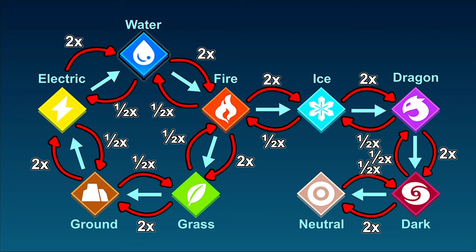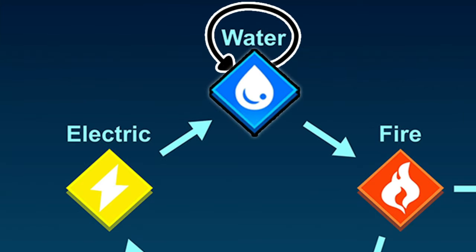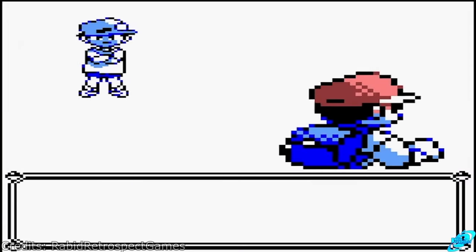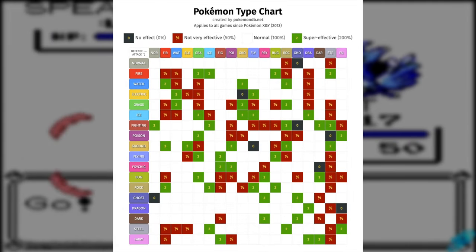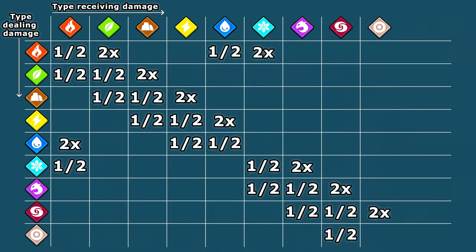Something the game and the chart don't tell you is that almost every POW type will do half as much damage to itself. For instance, water type moves will only do half as much damage to water type POWs, and this is true for every single type except neutral. For anyone who's played or watched Pokémon, you'll recognize the big chart showing how every type interacts in those games. Well, here's what POW World's version looks like — it's much simpler, as most types only interact with about two others, plus types being resistant against themselves.